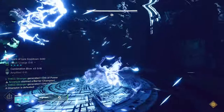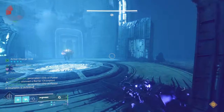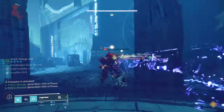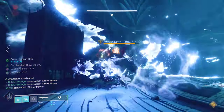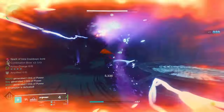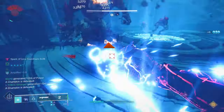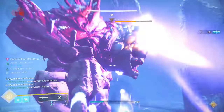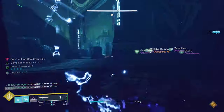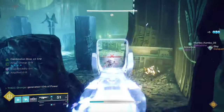In conclusion, Arc Hunters are strong — very powerful and can hold the fort when it comes to ad clear. I highly recommend trying out both Liar's Handshake and Assassin's Cowl with this build. For me, as useful as Assassin's Cowl is for solo play and its easy survivability, I prefer the raw power from Liar's Handshake as I can tank the damage and get my health back on melee kills. This build has gotten me out of a lot of tight binds, from adds swarming me from all sides to 3 Crota Knights wanting to get too close for comfort.